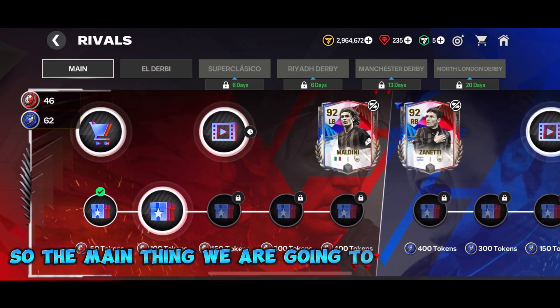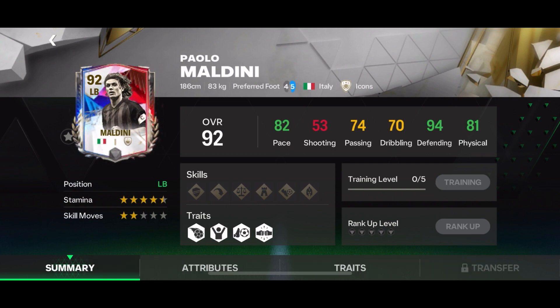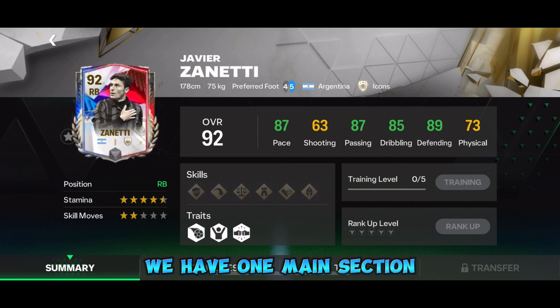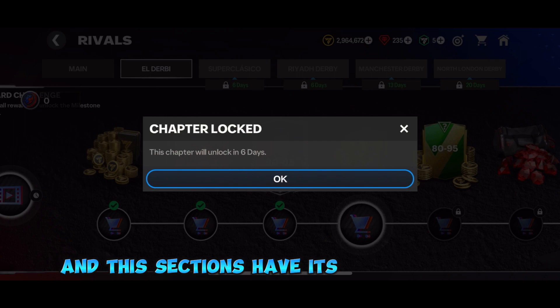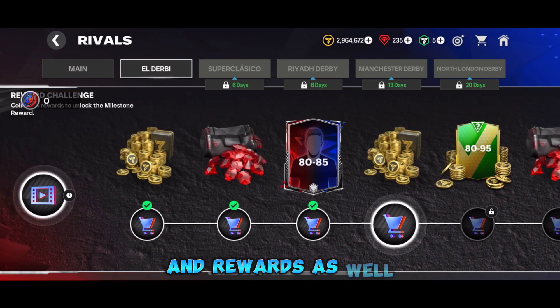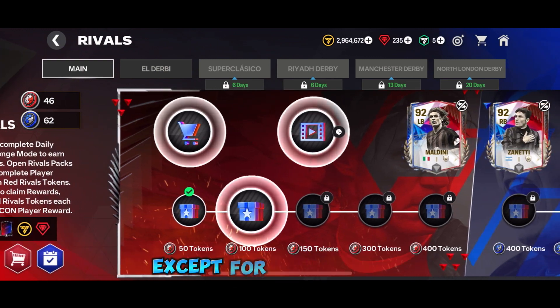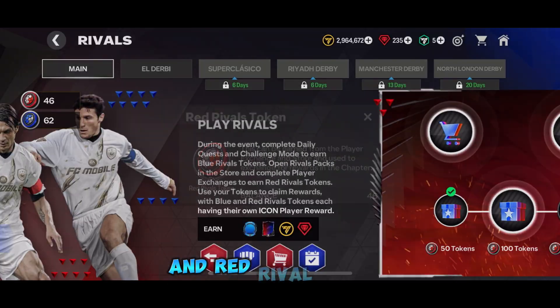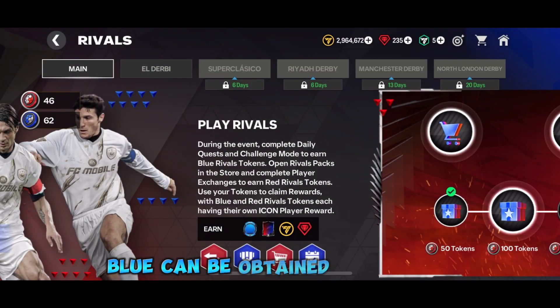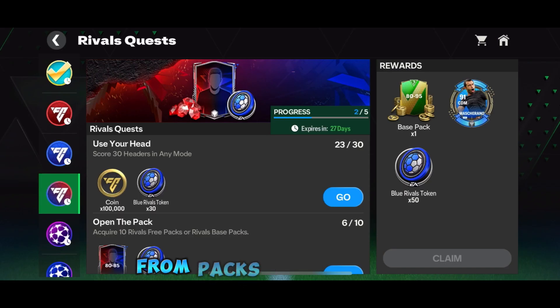The main thing we are going to look at in today's video is the three icons of Maldini and Zanetti. The event is divided into a few sections with lots of different rivalries or derbies, each with its own currency and rewards. The main part is two paths with the same rewards except for the last one. The currencies are blue rival tokens and red rival tokens — blue can be obtained from quests and challenge mode, while red points can be obtained from packs and exchanges.